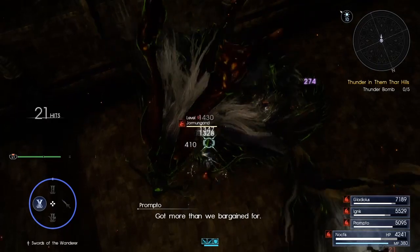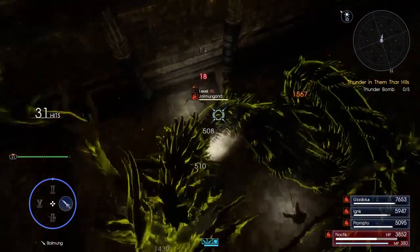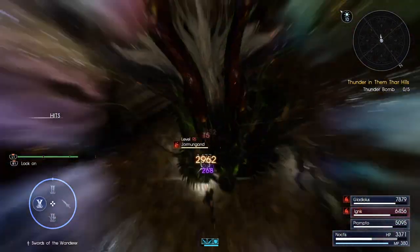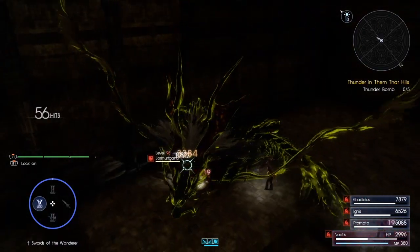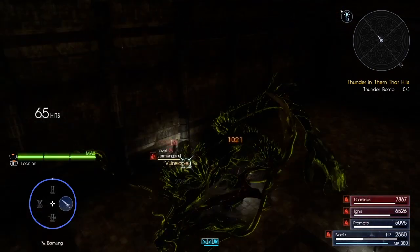Just look at the footage here. With a little luck and help from the party, I'm able to stunlock even this gigantic snake dragon enemy. It's still not something you should rely on — think of it more as a passive bonus. When using these weapons, enemies tend to counter attack you much less because they'll get staggered more often, and every once in a while it might even save you from getting hit.